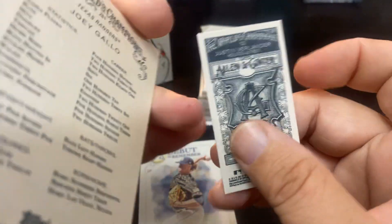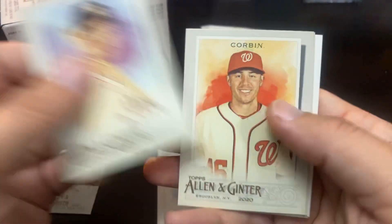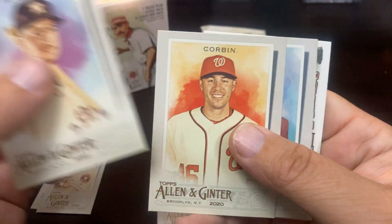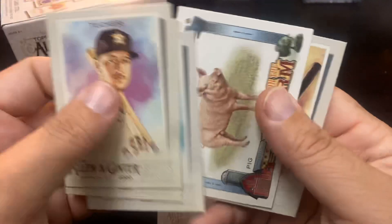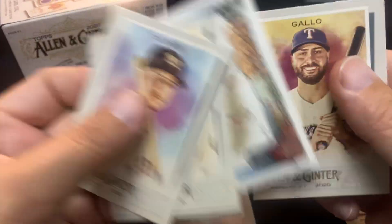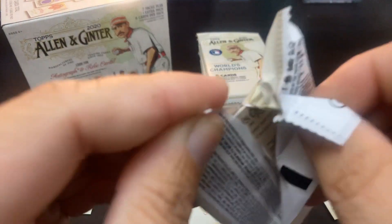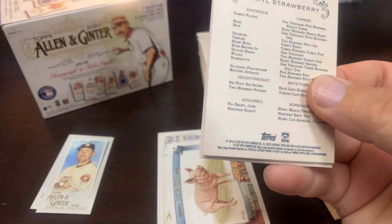We got an Allen and Ginter back Justin Verlander mini — that is the first Allen and Ginter back of this box. I do typically get two. We got the Down on the Farm insert of the pig and Joey Gallo, so not a hot start yet, but this product has been known to throw out some pretty unique items.